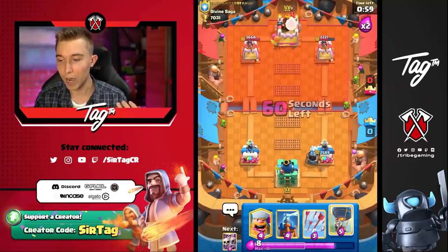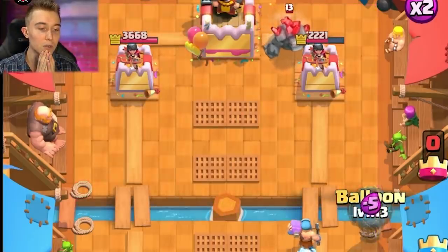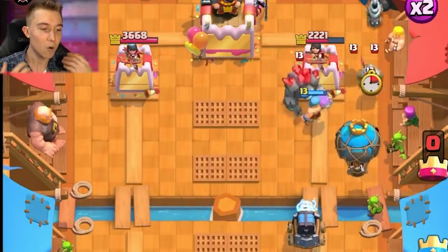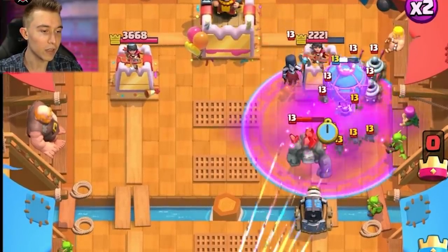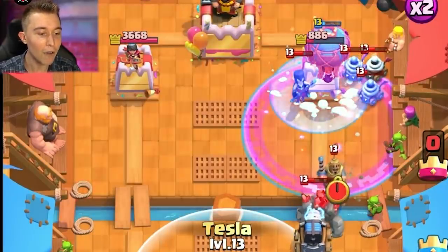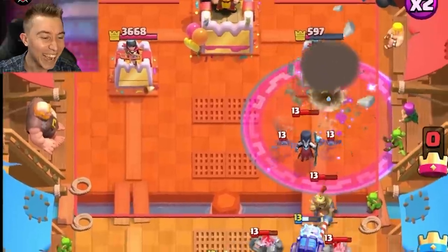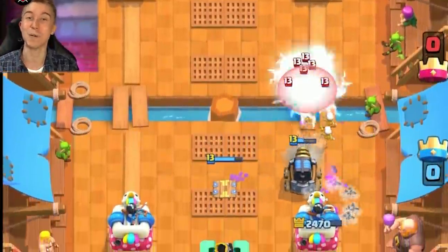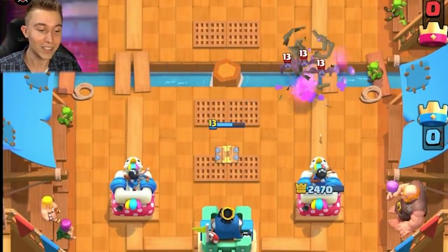You've got to understand what cards he could have at his disposal. If he does not have Bats, I can presumably just go for a Sparky Balloon and get massive positive Elixir trades. I'm going to catapult a Balloon Lumberjack in the same lane because it's so difficult for this man to defend it. We're able to keep the Sparky alive a lot longer, get more value. I can go for Arrows here and then Freeze. This Freeze is about to give me like two hits on the tower at least. He's expected to scam stuff right into the Sparky. Don't you love how dumb this deck is?